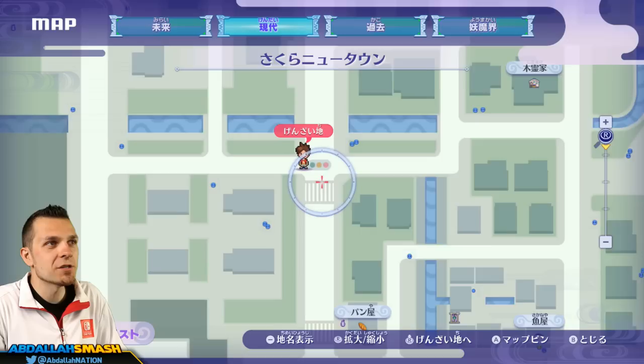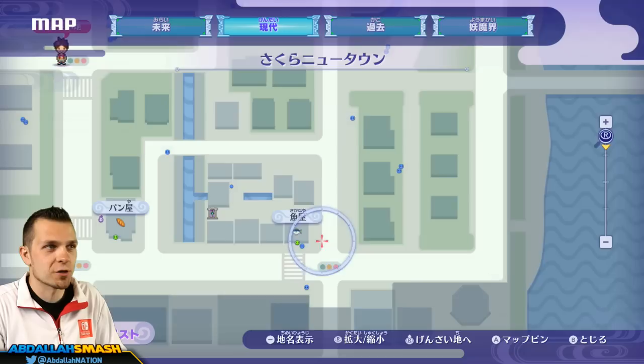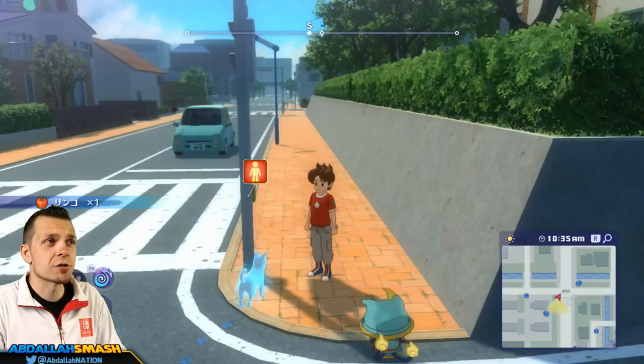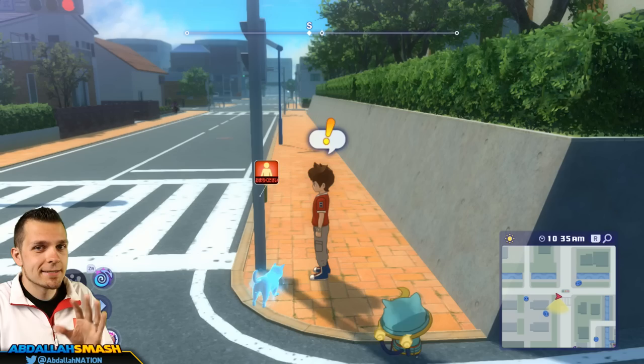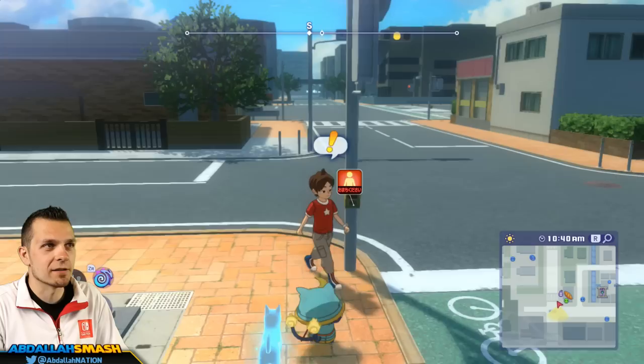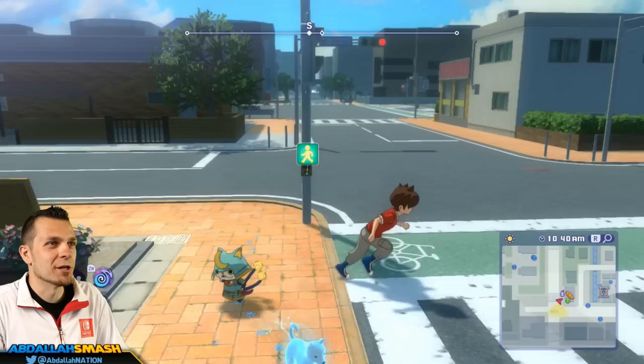So you'll notice that there are streetlights all throughout Springdale. You guys can see right over here — this little symbol of the green, yellow, and red represents an intersection where you can farm these three Yo-Kai. For demonstration purposes, we're over here in Springdale present time, but of course you can go over to future time and do the exact same thing. So what we want to do for Snartle is we want to activate these switches and cross the street ten times correctly.